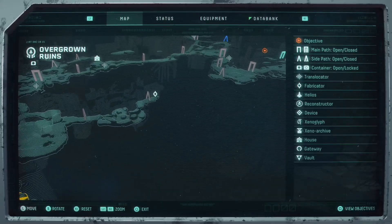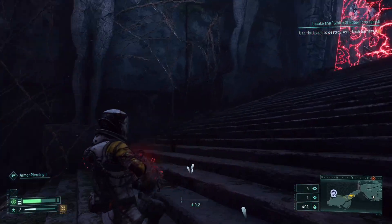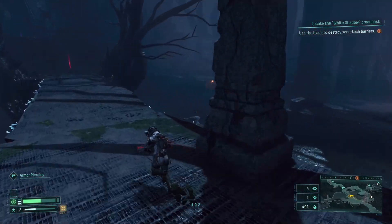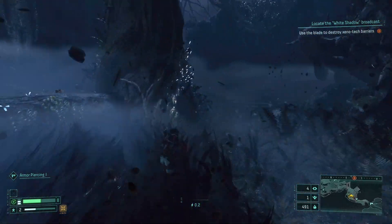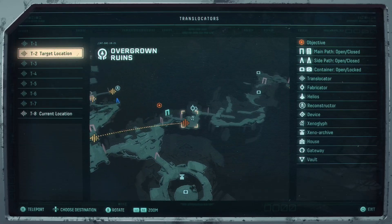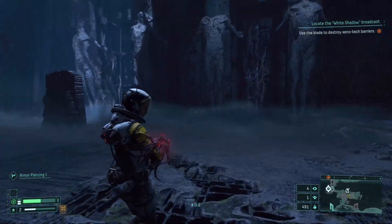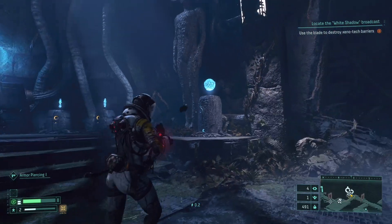Alright, so what does our map want us to do now? There's a door all the way back here. Oh my god — we're going to be able to go through all those barriers now. This is great — this opens up so much stuff for us. Use our teleporter. Launch our cells back to here. Turn in the grapes.